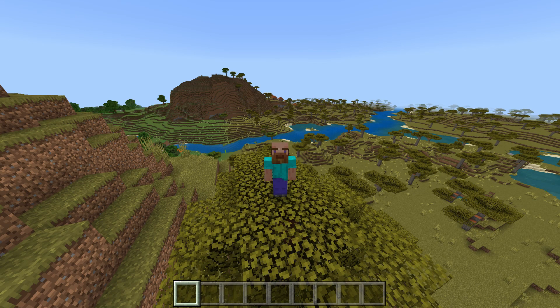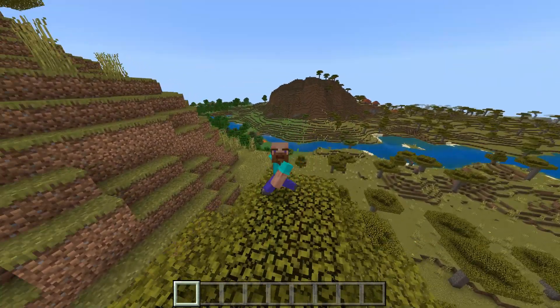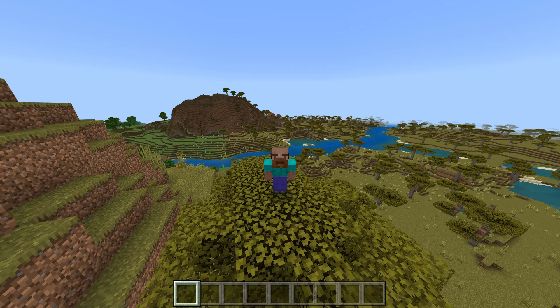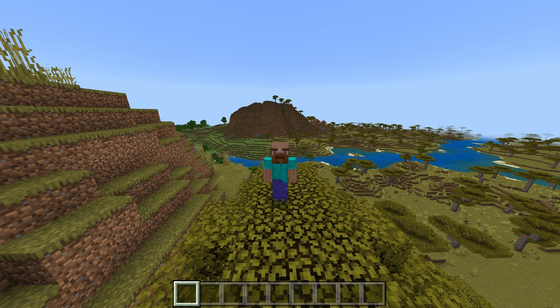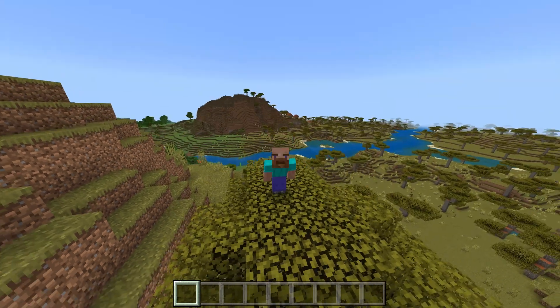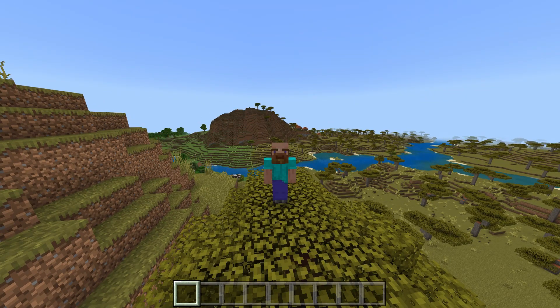Armor trims have arrived on Bedrock Edition — you can now visually customize your armor with a variety of unique trims using the smithing table. An armor trim has two properties: a pattern and a material. Materials are defined by the ingredient used, such as iron, gold, copper, lapis, emerald, diamond, netherite, redstone, amethyst, or quartz. The pattern is defined by the smithing template used, which can be found in various structures across the world, including the new trail ruins.